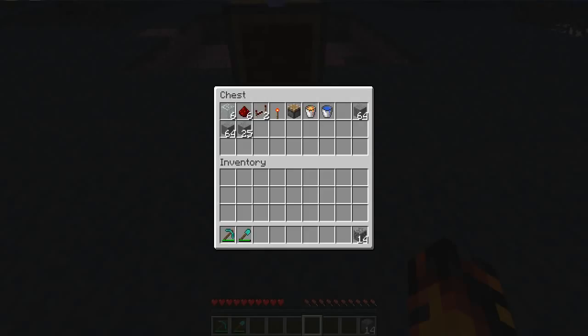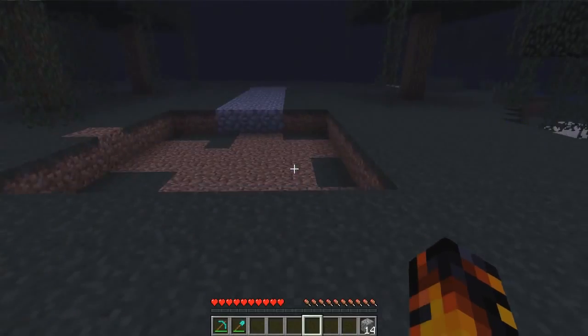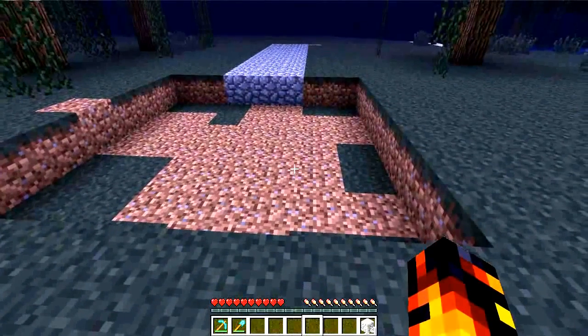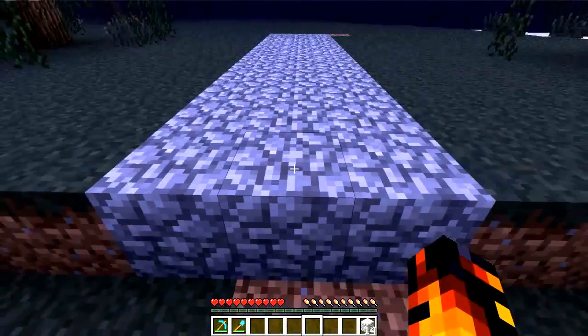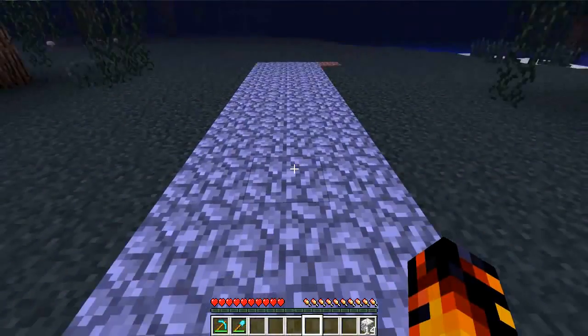These aren't exact numbers to build it — these are just estimates on around how much you need. First things first, you're going to make a 7x7 hole one deep, and then off of it you're going to make a 3x2 area one deep and fill it with cobblestone.